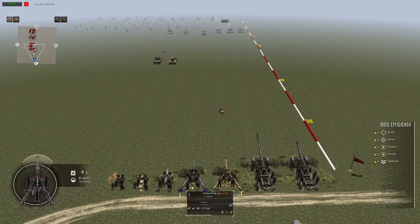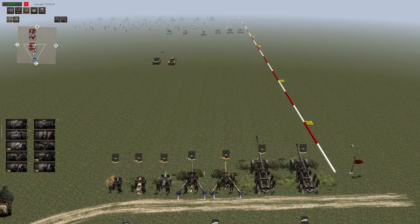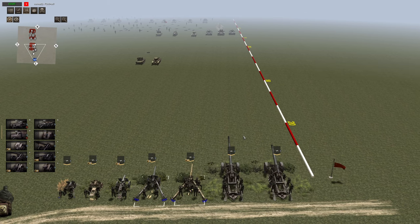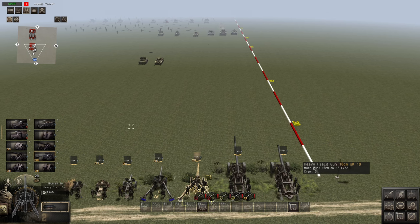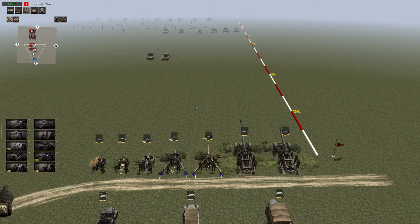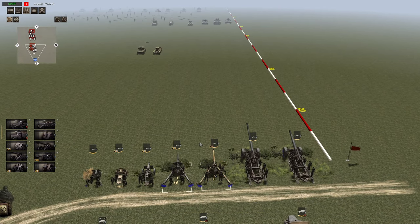Note that you only get five APHE shells on this thing, and most of these artillery pieces do not have a lot of anti-tank shells, so you can resupply them with resupply trucks. This is basically the leFH 18 but with better range — that's what I've taken away from testing these two. It's an upgrade, but all you're really getting is extra range. The HE feels the same, and the APHE is obviously better with more penetration than the leFH 18. The reload is not terribly fast but not terribly slow compared to what we're about to see next.